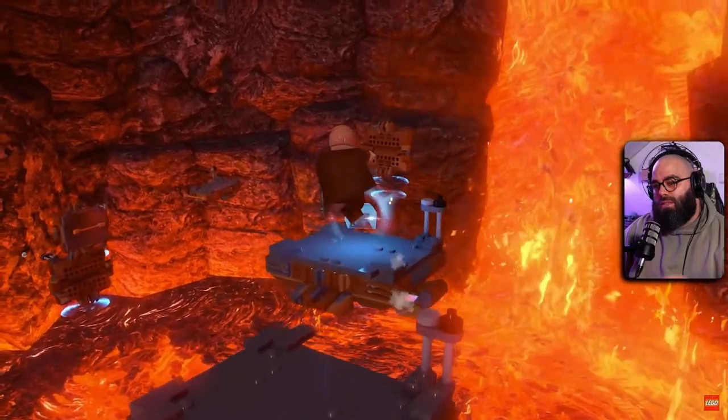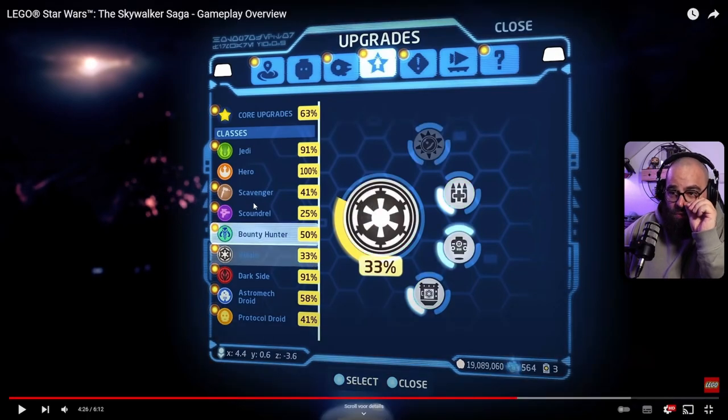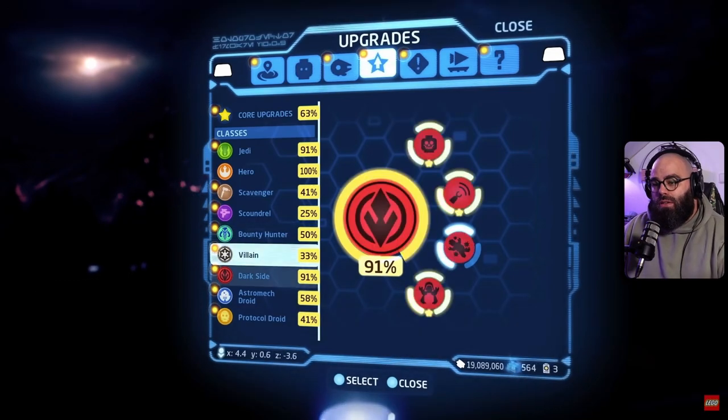Uncover Kyber bricks to unlock new features including upgrades. The upgrade system shows core upgrades and then classes: Jedi, Hero, Scavenger, Scoundrel, Bounty Hunter, Villain, Dark Side, Astromech Droid, and Protocol Droid. The hero class is already at 100% — there's a lot to upgrade. Pretty cool.